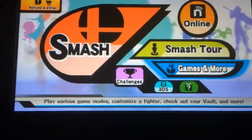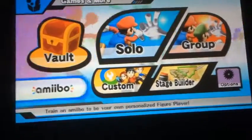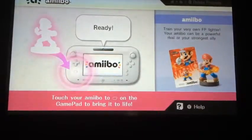So let's go to the games and more section, to the Amiibo section, and scan Roy.